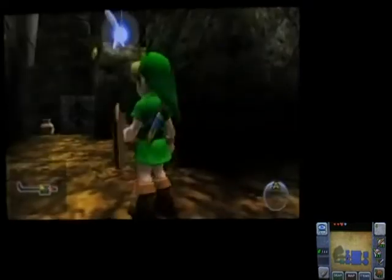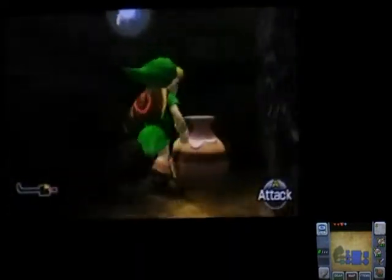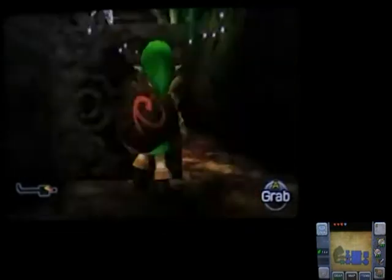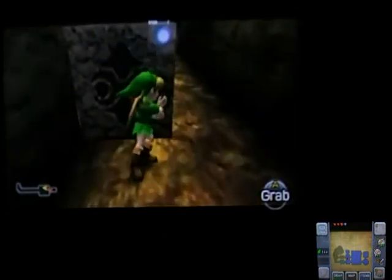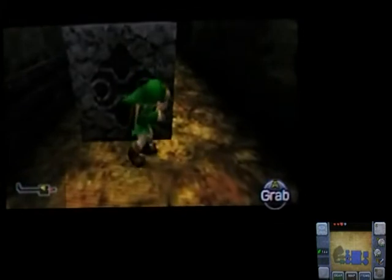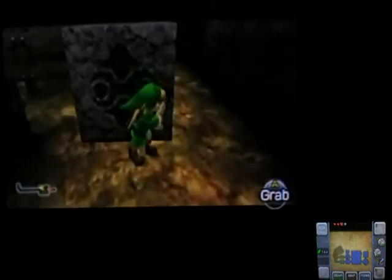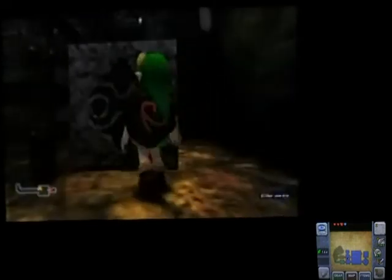I think we might want to move that block. Yes, we do. Let's go ahead and pull it out so we can get behind here. Excuse me, Mr. Pot — I'm trying to get over here. Thank you. Grab this, push it along. Push it, push it. You work those legs, Link. You work those legs. Work it, work it, work it. We're almost there, Link — don't give up now. You're done. Good deal.